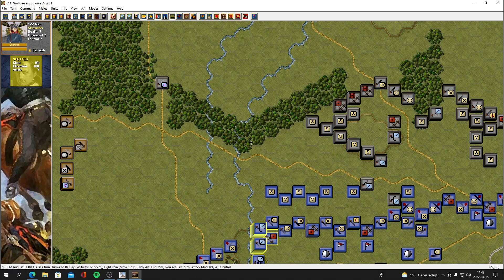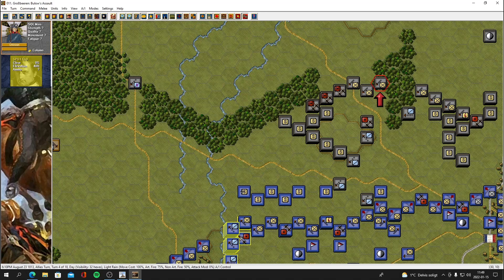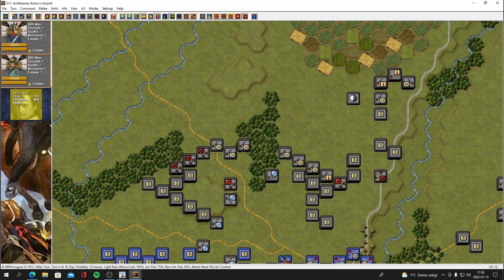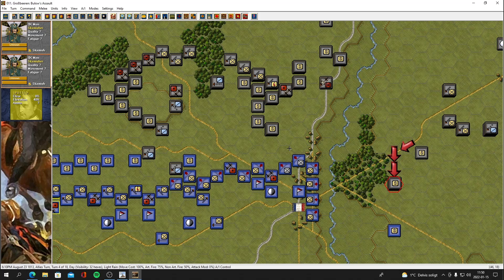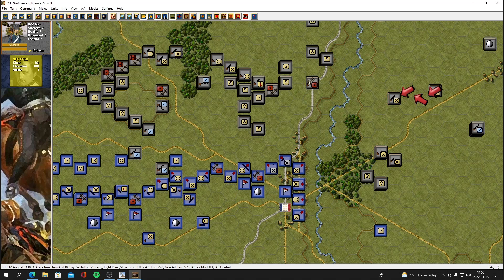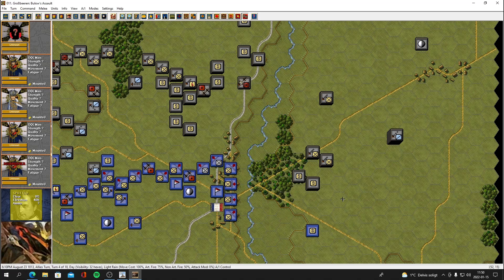There is a shitload of skirmishers there. Ideally I'd get my cavalry up and just plow through these skirmishers. He's moving in that force as well. We don't really need to be on the attack here — we are defending basically, so it's up to the Russians to launch an attack. He's coming on the flank. Big stack of cavalry there moving in, looks like he had some units disrupted there as well.